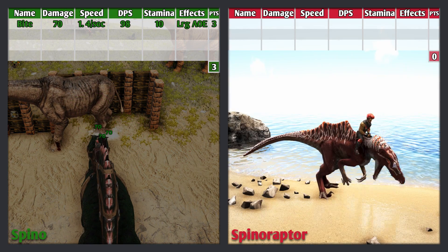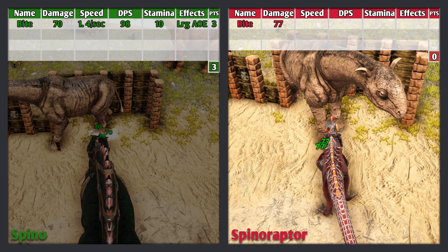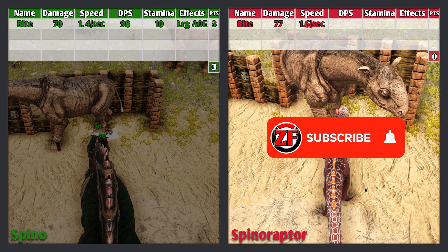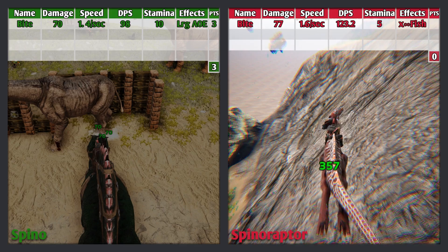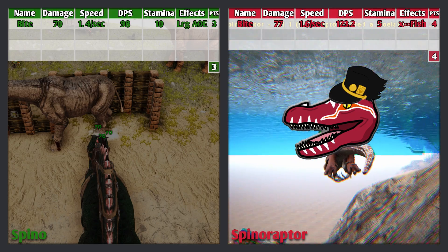The Spinaraptor's first attack is also the bite. This does 77 damage, attacks 1.6 times per second for a DPS of 123.2, uses 5 stamina, and insta-kills small fish. This is an amazing attack and earns 4 points.